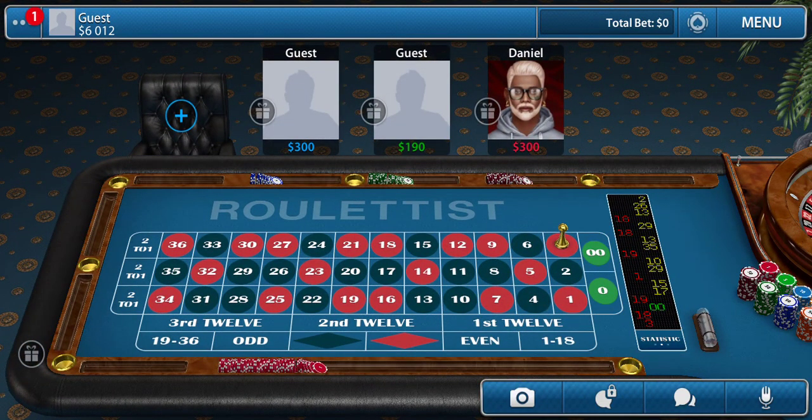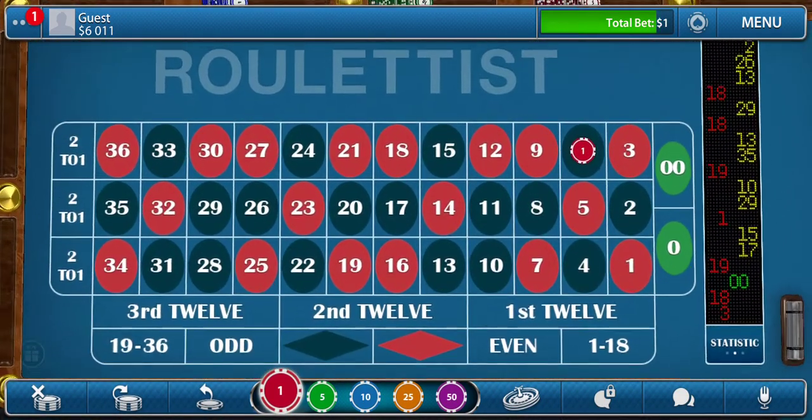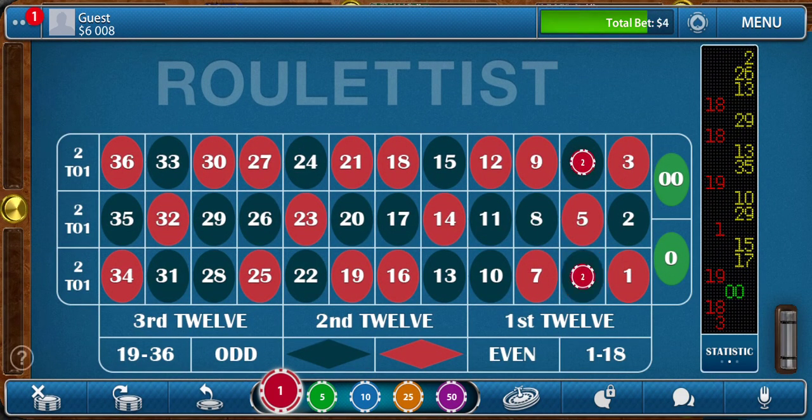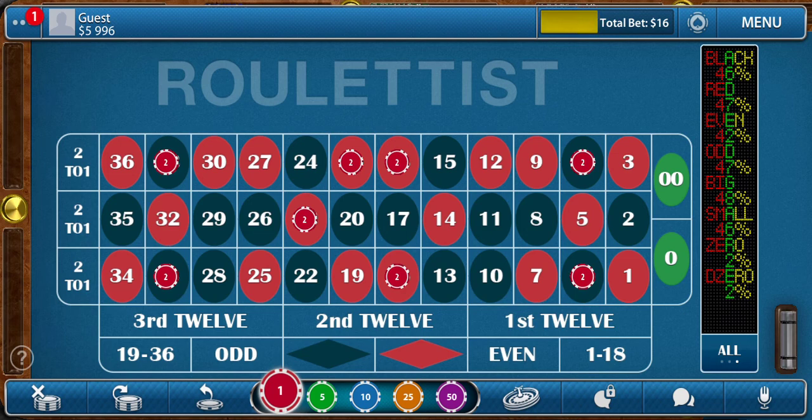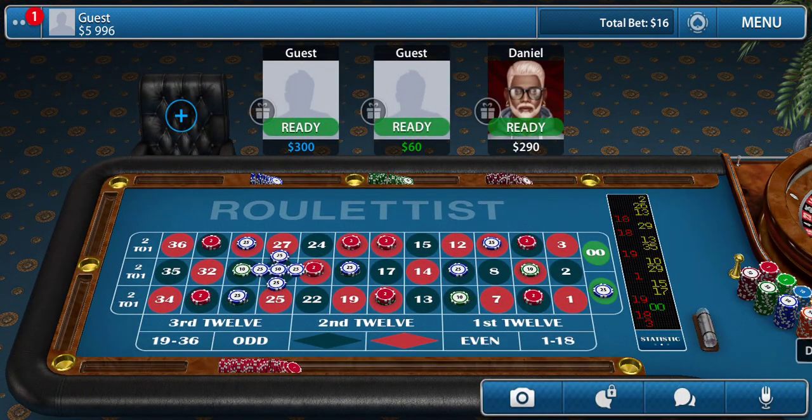I'm going to show you two sections first and then the last section afterwards. You start at $2. This is one section: these two blacks, the red in the middle, and the two blacks down here on the end. The next section is the two reds. This one is two blacks — 4 and 6 — the reds in the middle, skipping the 19 and 14.